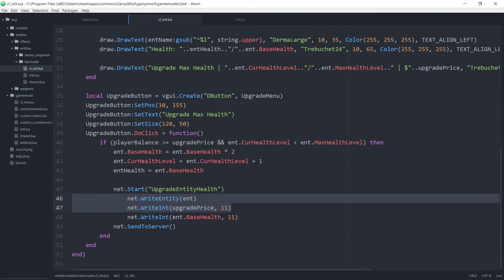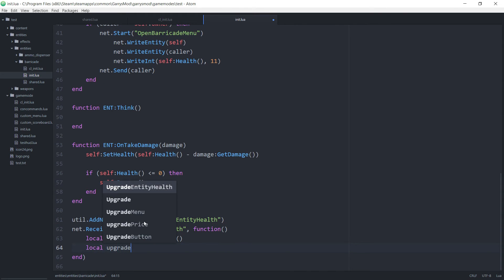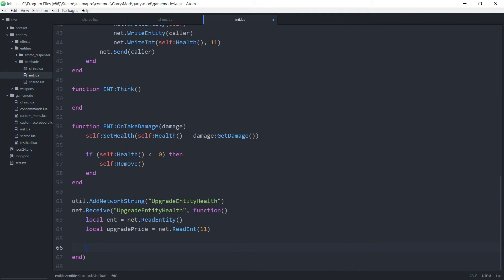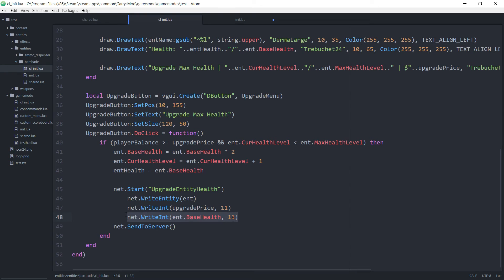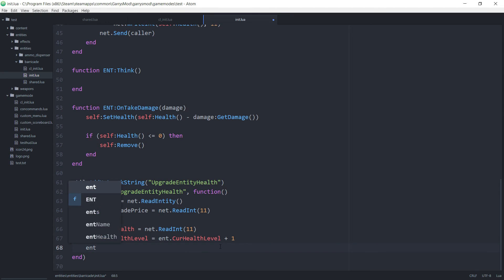The first thing we want to do is receive the values we're sending — the entity and the upgrade price. We'll receive ent.basehealth in a different way. So: local ent equals net.read entity. Then local upgrade price equals net.read int with 11 bits. Then ent.basehealth equals net.read int with 11 bits as well. After that, we set ent.currenthealthlevel equals its current value plus 1, then reset the health: ent:set health to ent.basehealth.